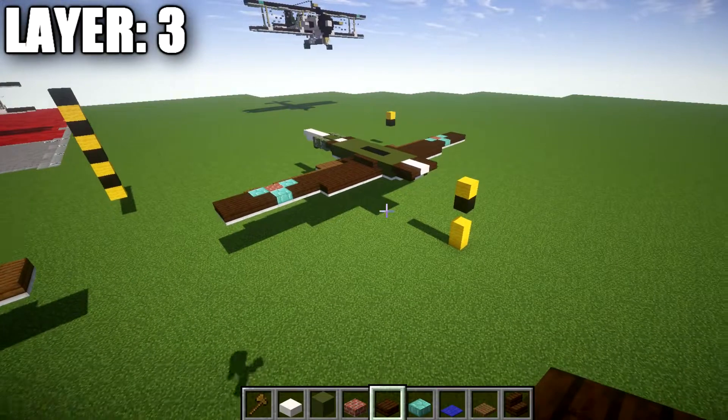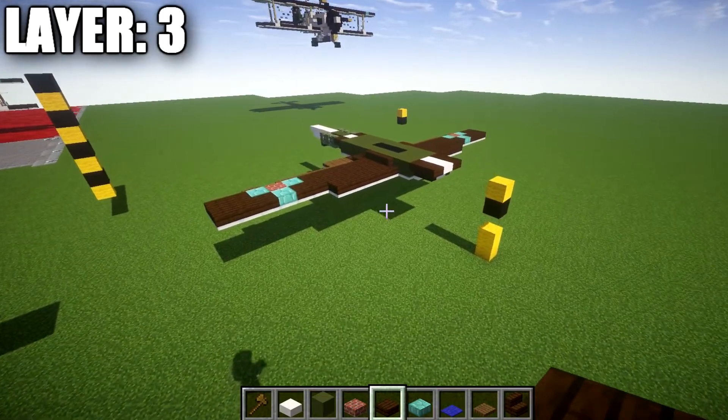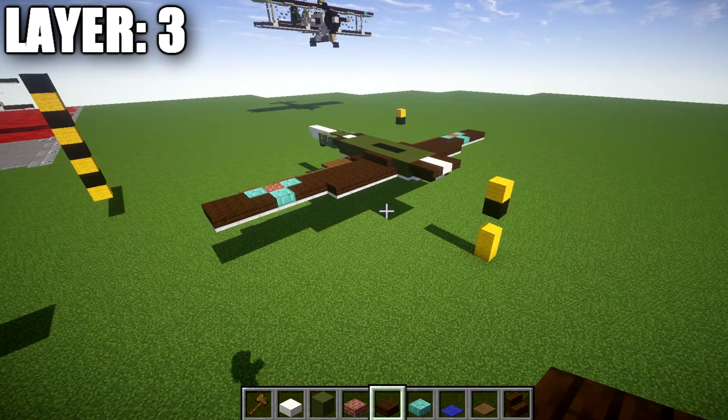That wraps up layer number three. You might be wondering where the camouflage is — we're going to add it once we complete the full look of the aircraft, so we're building in a solid dark oak and green scheme first, then going back to add the spruce wood for camouflage. I'll show you guys in more detail how to do that a bit later.